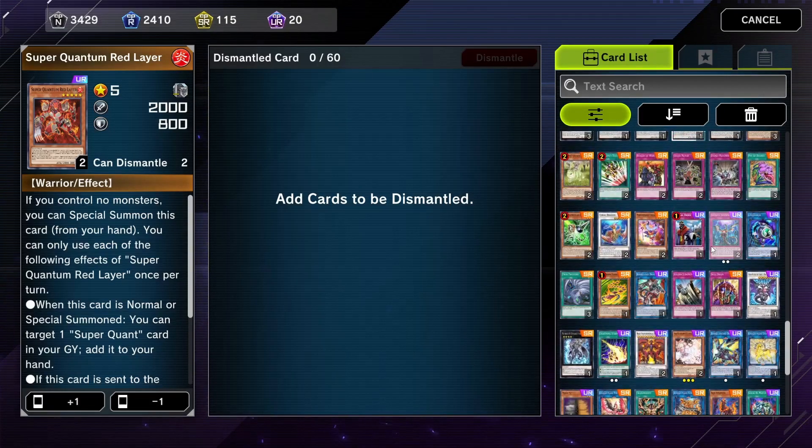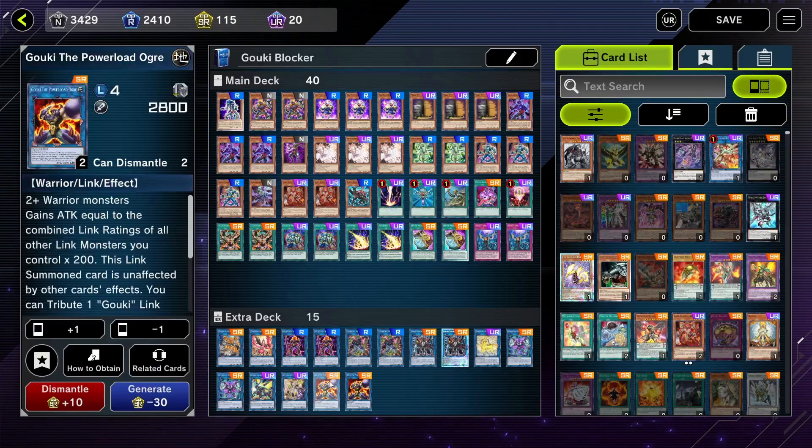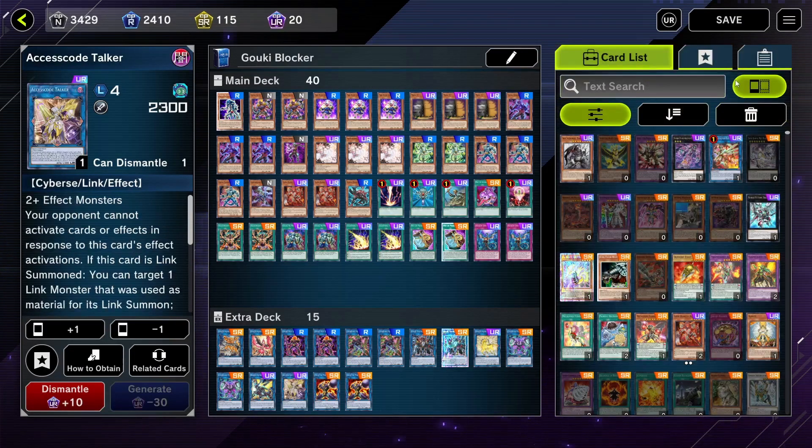You can put in Twin Twisters, Skill Drain — any of these work very nicely in the deck. Rivalry of Warlords is very good if you don't go into Access Code Talker; if you go into two Power Load Ogres instead, you can easily run traps like that. Anyway boys, that's the deck profile! If you have any questions leave a comment down below and I'll answer right away. Be ready Tuesday for the gameplay video, and there'll be a live stream of this deck later today. Thanks for watching — make sure you leave a like and subscribe!